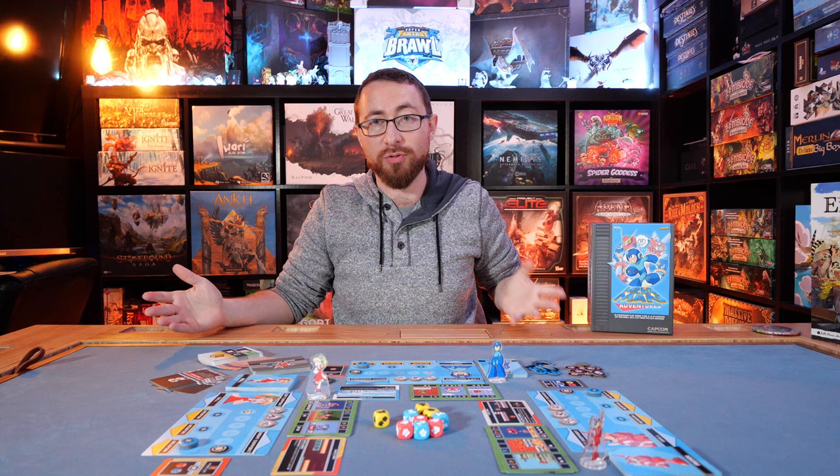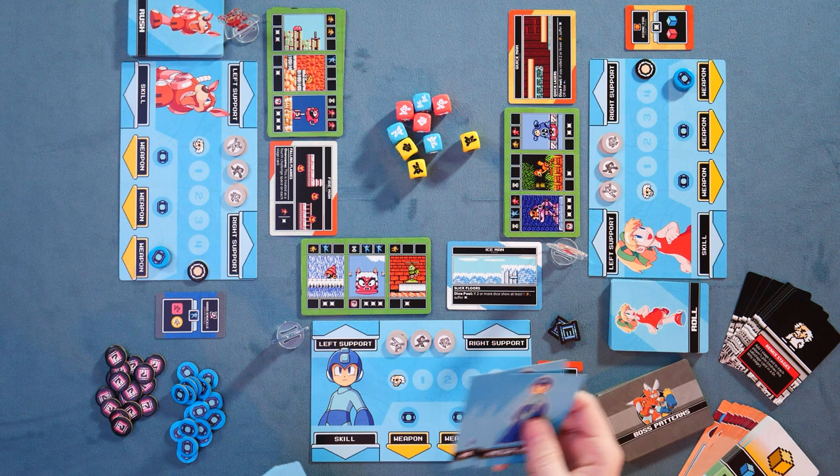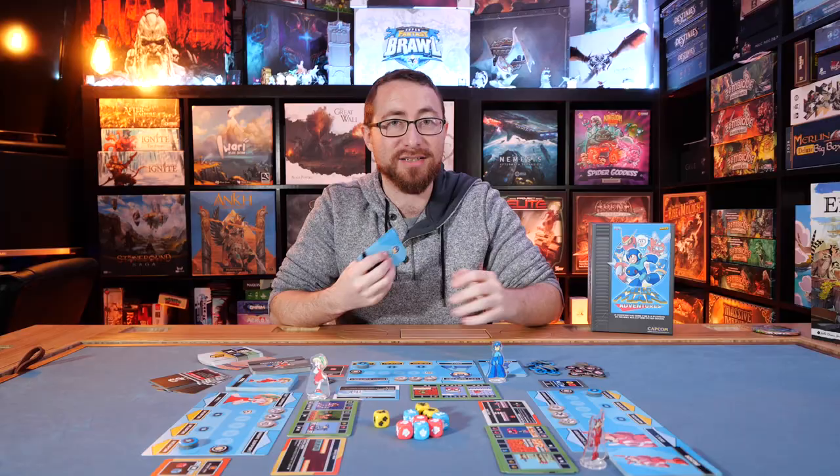The core game structure involves you drawing four cards. You're going to be drawing four cards in order to work together as you go through the stages. From those four cards, one will be your left support, one will be your right support, one will go down to your skill, and one is held in your hand as something you can discard to get an extra ability.